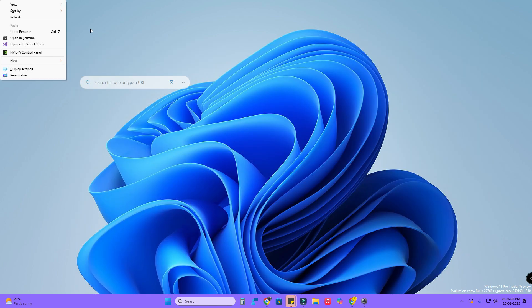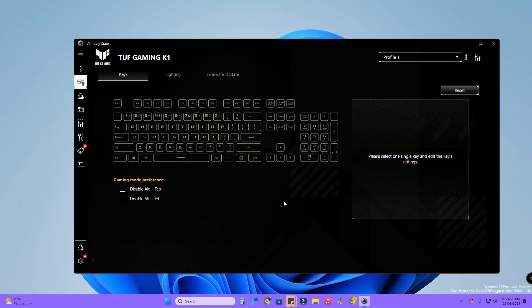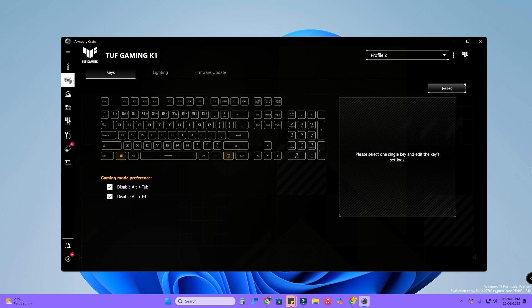On the home screen, selecting the right-click key shows the right-click menu again, and the gaming mode preferences for Alt+Tab and Alt+F4 are also re-enabled, so you can use those shortcuts as well by default. These are all the methods to lock and unlock the Windows key on your ASUS Gaming keyboard.